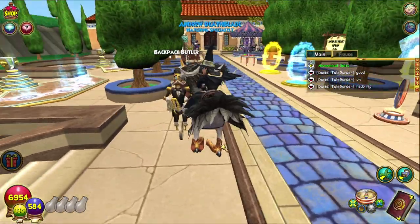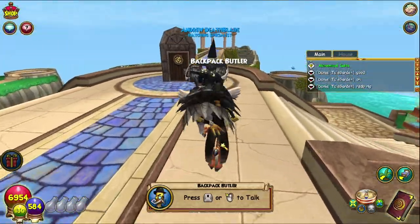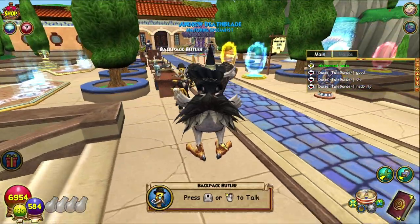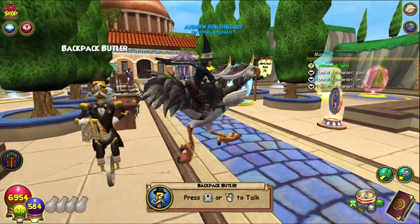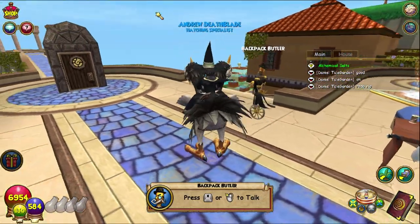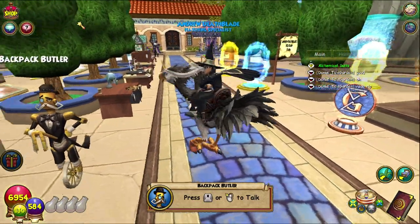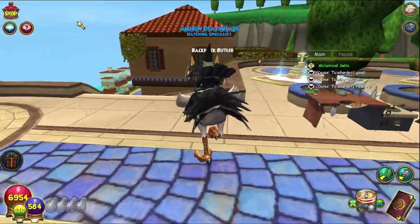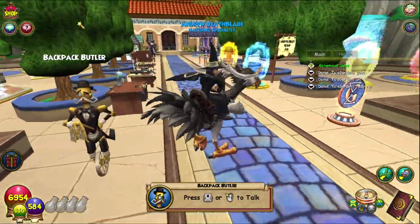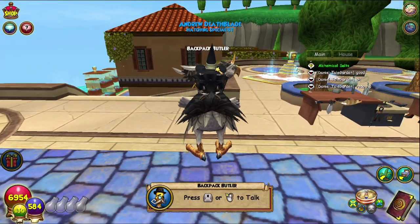But yeah, that's how you get it, that's how you use it — really, really simple sort of thing, and kind of really useful. I'm going to actually probably buy one on my actual live run because I need that. Honestly, I thought it cost crowns. I was telling the stream just before I finished: how do we get the backpack butler? I think it costs crowns — where in the crown shop is it? I couldn't find it yesterday. And then, oh, it costs gold and you can buy it at the Wizard City furniture shop. So yeah, that's where you get it. That's the Backpack Butler.